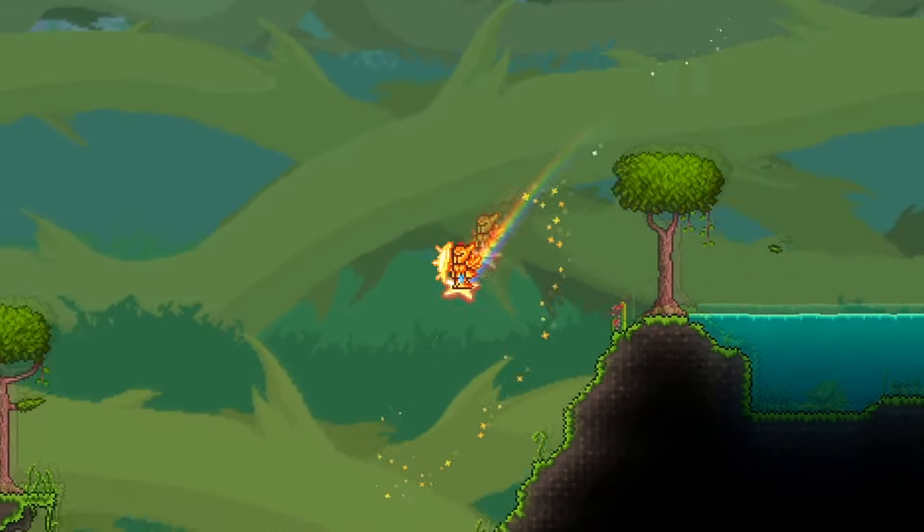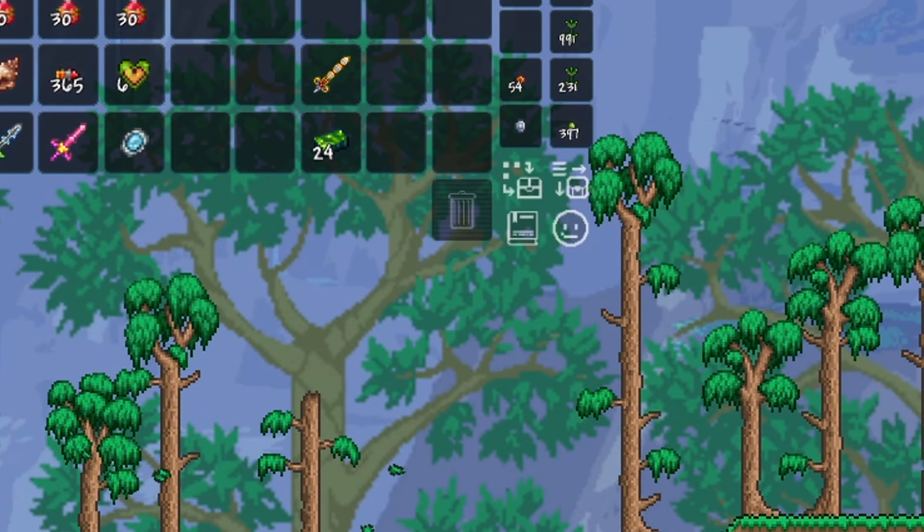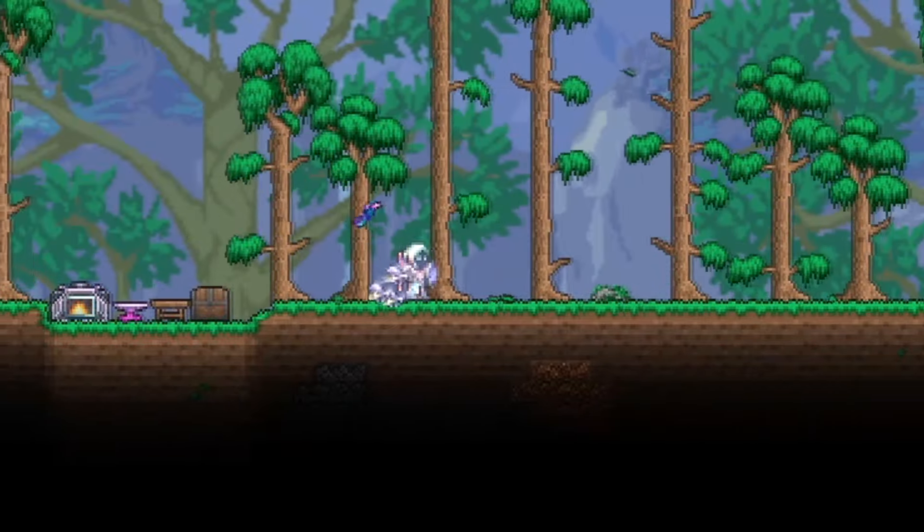After all three mech bosses are defeated, head to the jungle and get yourself 120 chlorophyte ore, which should craft you 24 chlorophyte bars. Use these bars in conjunction with the excalibur and craft the true excalibur.